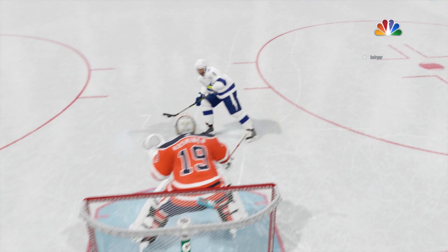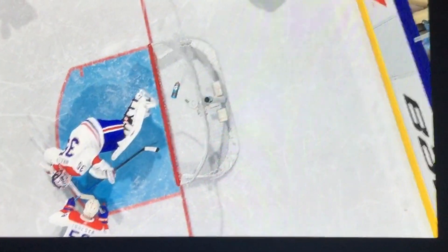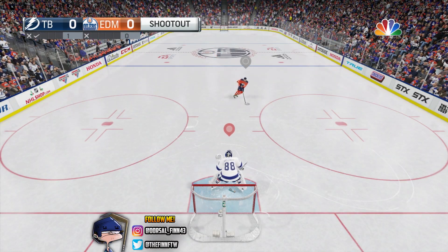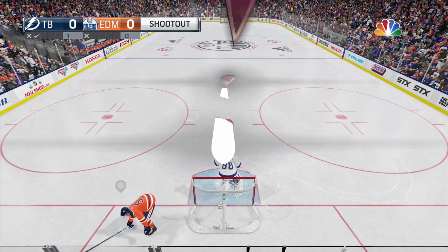This might be it — I think this is the best own goal of all time. Take a look at this one. It takes a weird bounce off the goalie, and then this guy flips over the goalie and hits it in his own net with his hand when falling. That has to be one of the best own goals, if not the best own goal I have ever seen in the history of NHL.